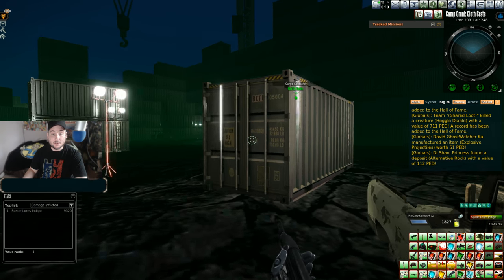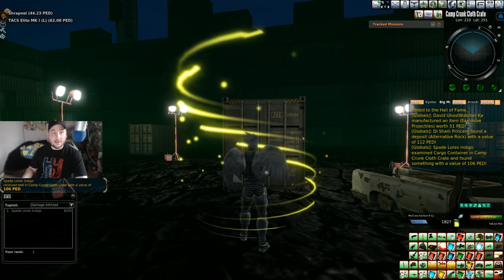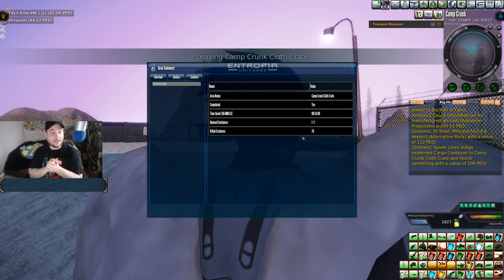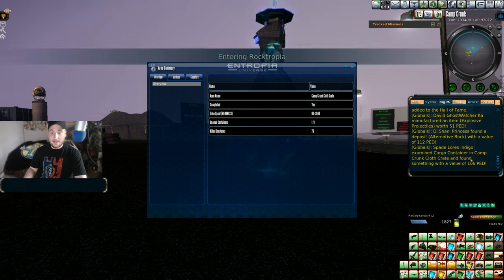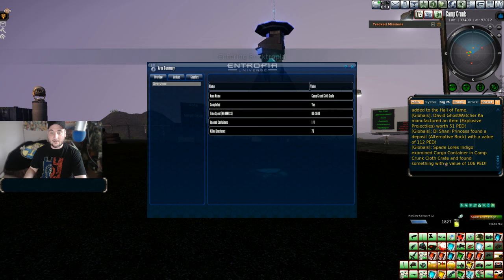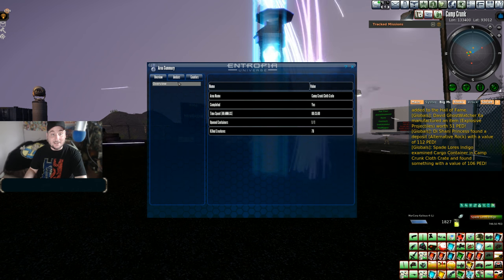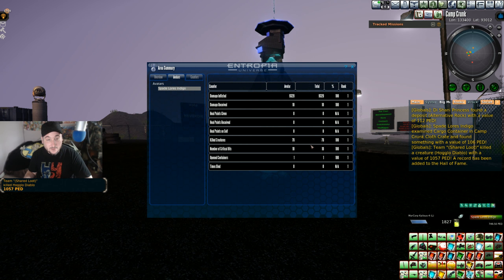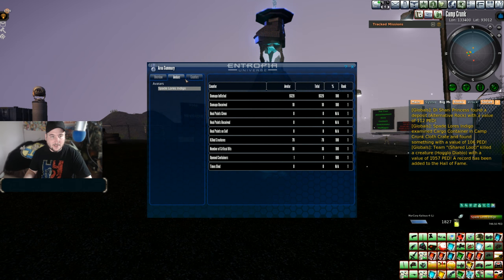It looks like we're done! We got a TAX Elite MK1 and 44 PED of shrapnel — oh my god, that was 62 PED worth of Attack Elite. We examined the cargo container and the Camp Crunk Cloth Crate and found something: 106 PED total — not too shabby! Stats: damage inflicted, creatures killed: 76, damage received: only 10, number of critical hits: 10.